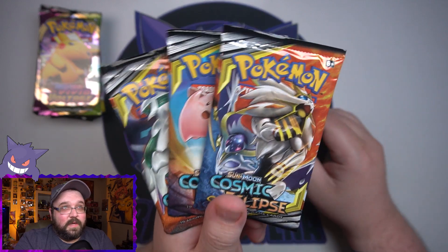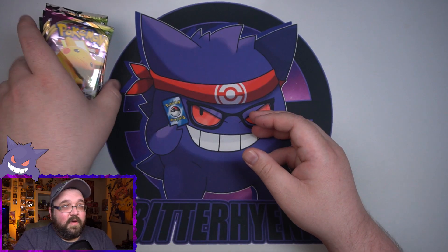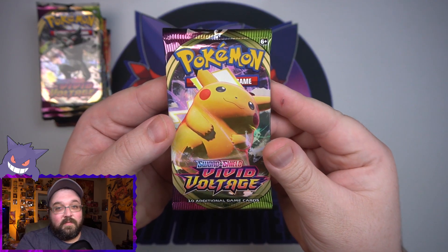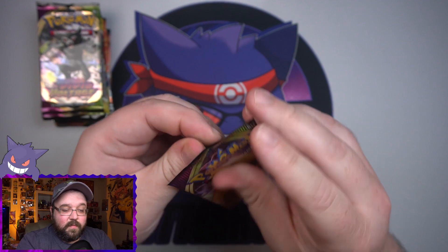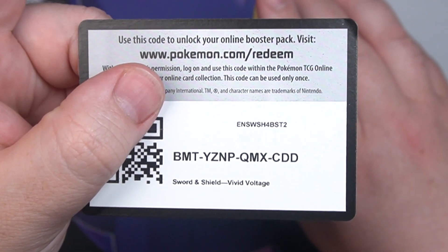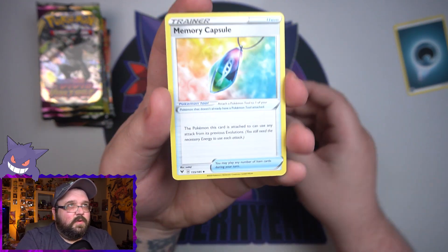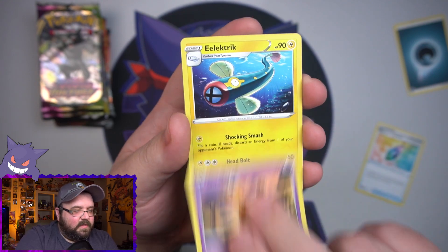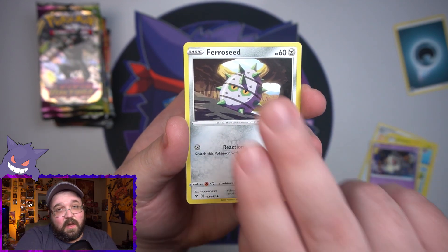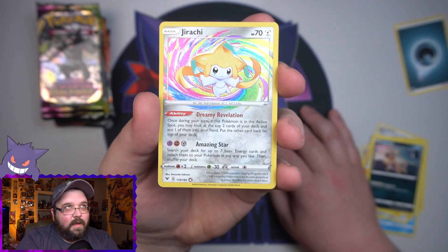So we'll save the Cosmic Eclipse for last. There's three of them - one in each box. We'll save them for last. We've got some Vivid Voltage, and we've got an absolute butt ton of Evolving Skies. But first up, Vivid Voltage. I still need the Hyper Rare Pikachu from this set, and it's just been a while since I've seen a Hyper Rare in general and would really like to see one. We've got plenty of chances to pull something good today. Even not counting the Cosmic Eclipse, this is a ton of Evolving Skies.